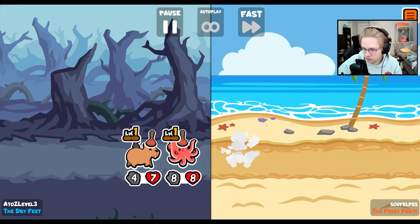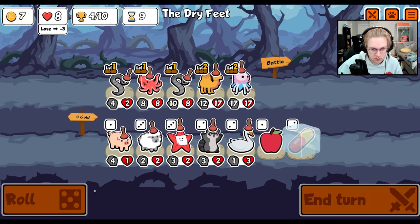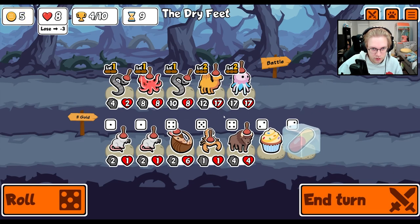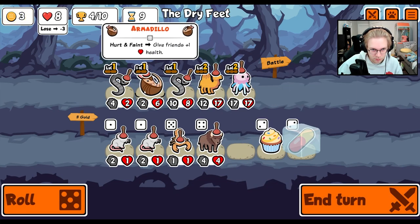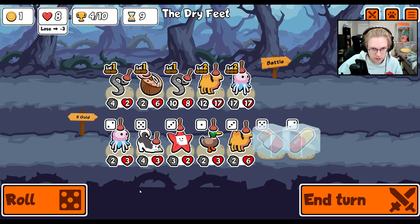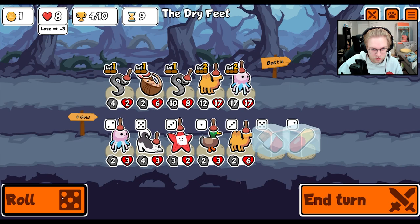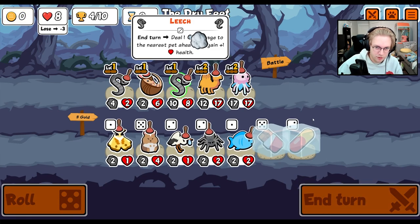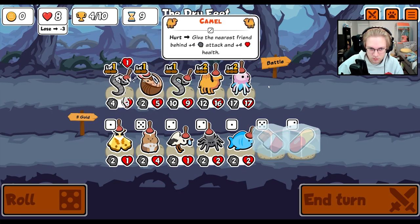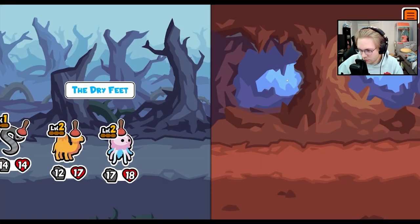We'll be able to trade with you. That's huge. We look for... Armadillo. And then... No, we don't go husky. I think we just hope our jellyfish can do a lot. And maybe we move you forward. But like, you're gonna get one shot anyways, so I think it's probably better just to keep you in the back.